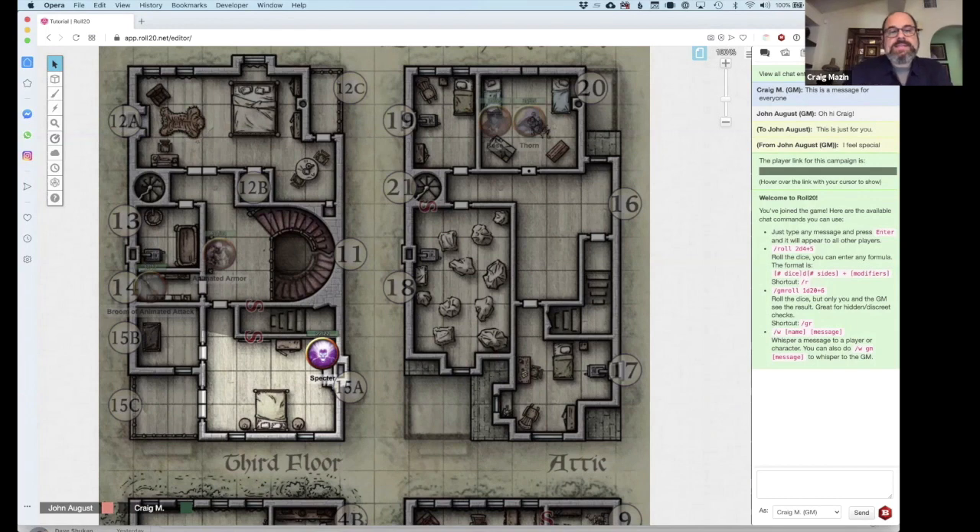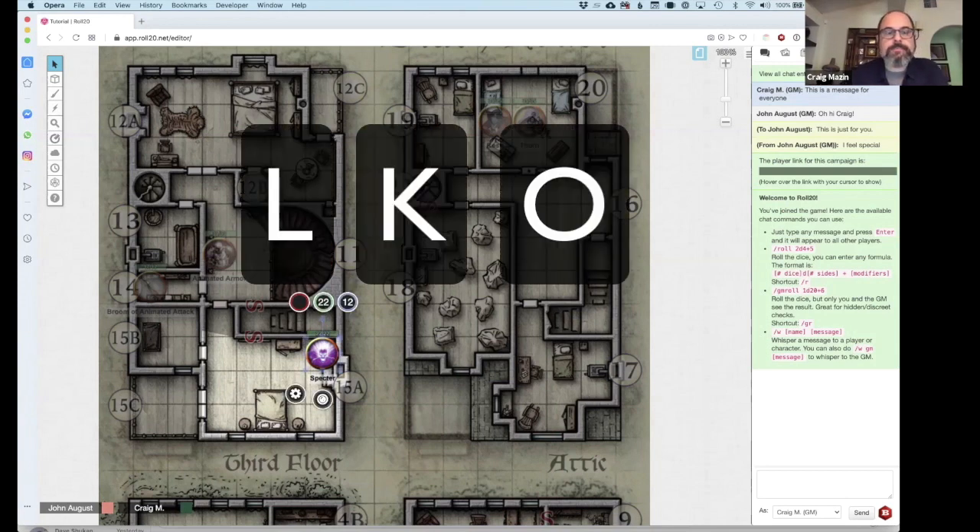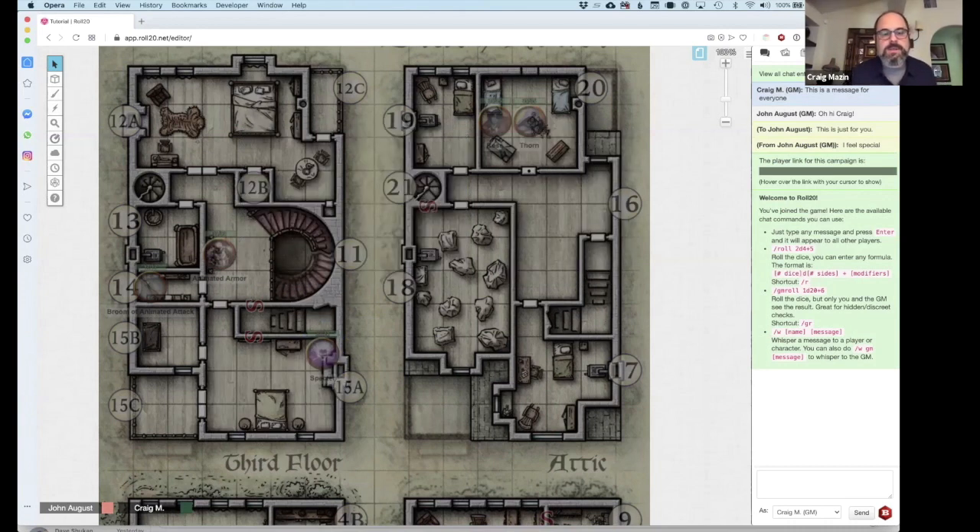Sometimes I want to send something — like making this specter invisible. I select it and type L-K-O: L-K sends it to K layer, O comes back to object layer. Just like that, L-K-O makes it invisible. And then L-O-O brings it back. There's a really handy set of three-letter combinations you get really used to.